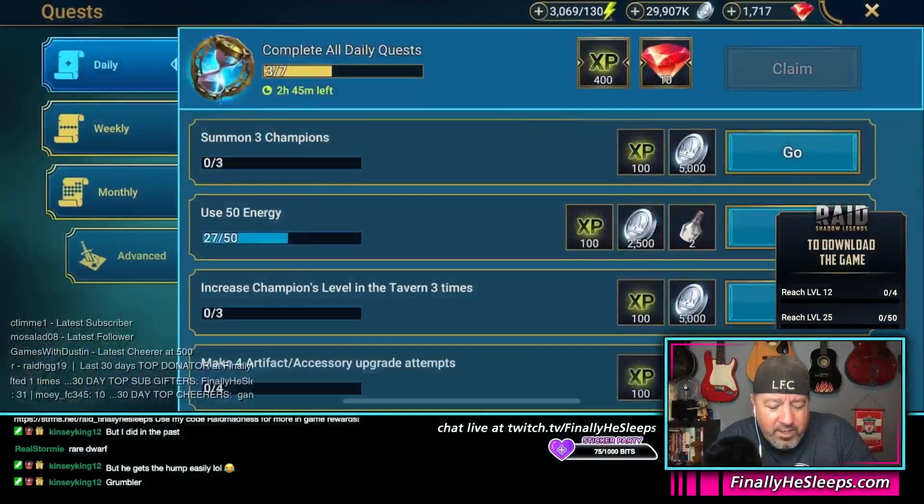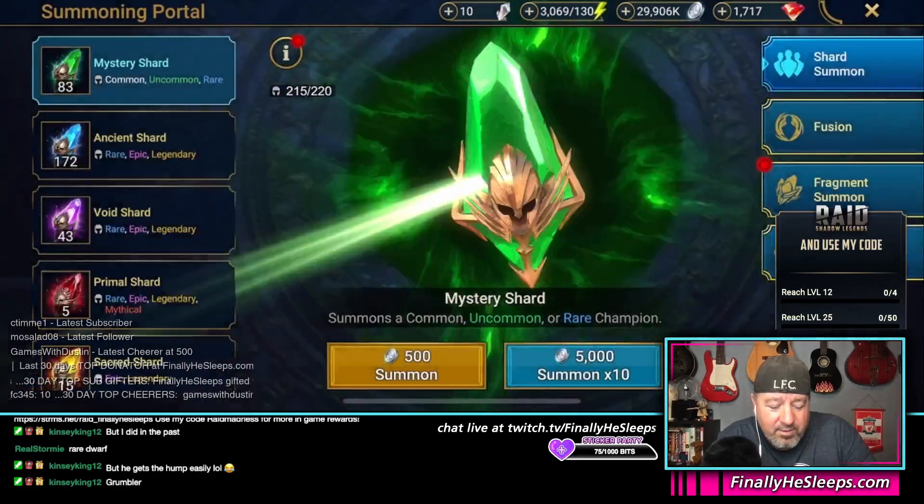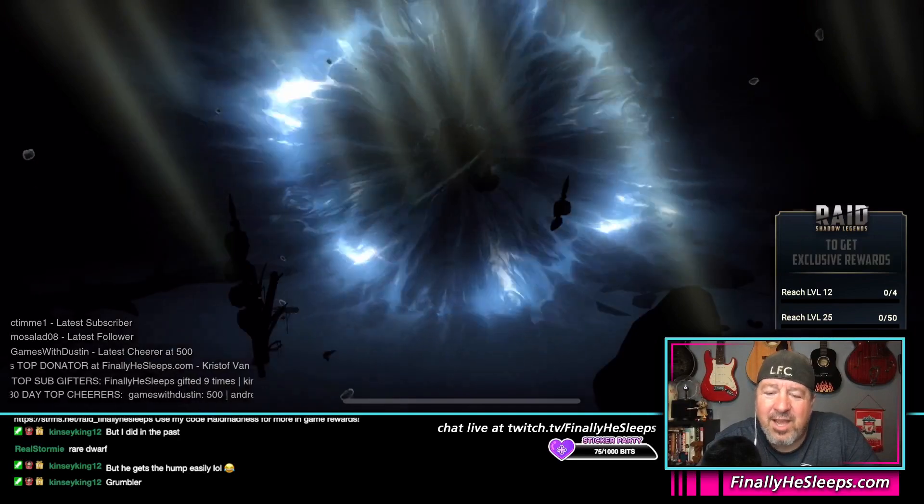What do I have to do for today? Summon three champions. We're not wasting shards — we've got Grumbler. Yeah, Grumbler counts.